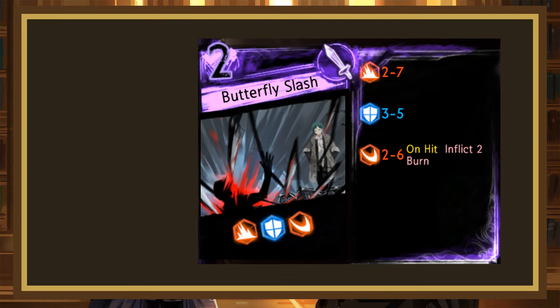Butterfly Slash is our next page. This is a 2-cost rolling 2-7 blunt, 3-5 block, 2-6 slash, with the slash inflicting 2 burn on hit. Compared to Feast, we gain a power on the offensive dice and a better effect, but lose 2 power on the defensive dice and have slightly worse dice placement. I think that means that this is also a B- though.